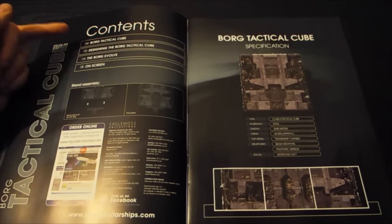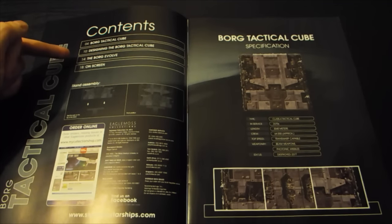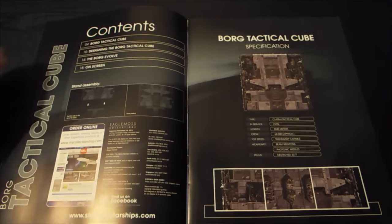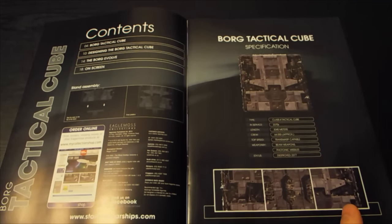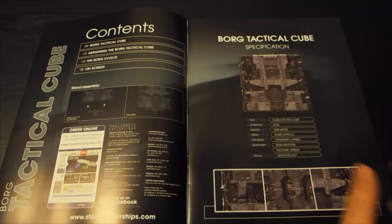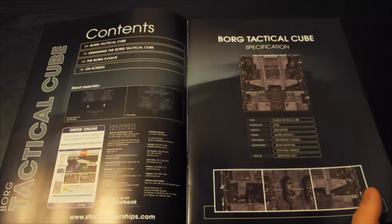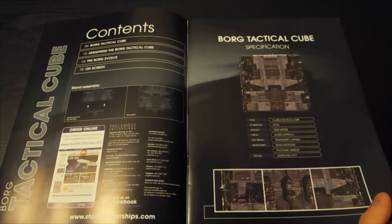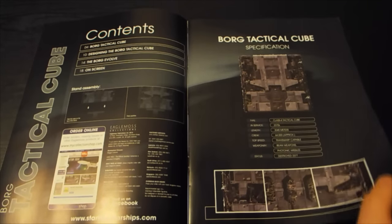Alright, Borg Tactical Cube — designed by the Borg. In service 2370, length 3,040 metres, crew 64,000, top speed transwarp capable, weaponry beam weapons and photonic missiles, status destroyed 2377. Wow, seven years' service — that's economical.